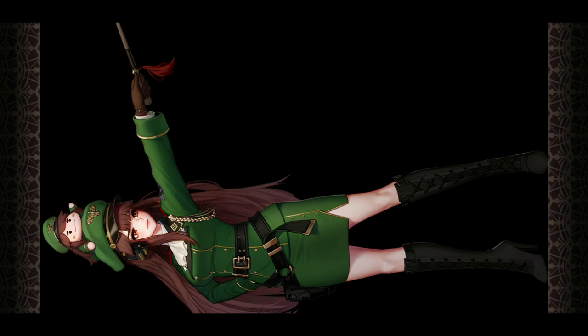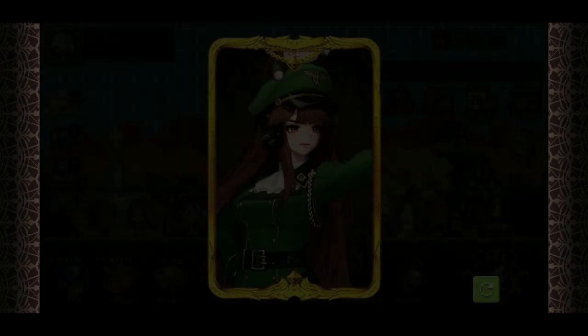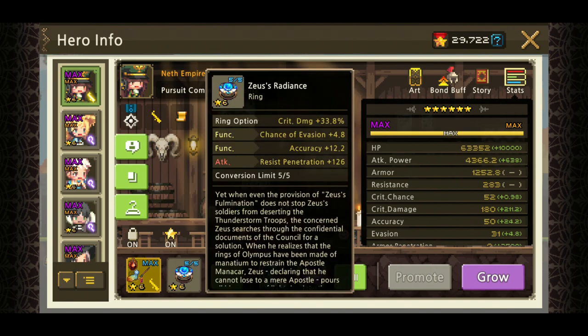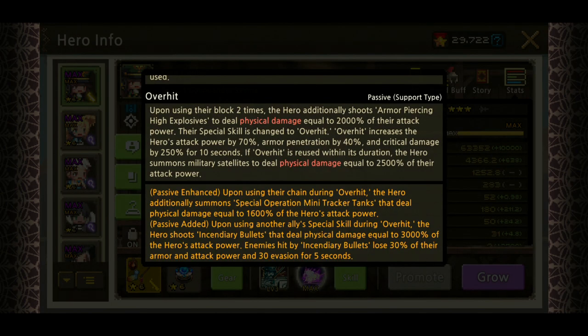Let's have a look at the illustration real quick for those of you who forgot how pretty she is. Let's go have a look at her stats — crit damage, crit damage, and that sigil set. This build is mostly focused on crit damage, and of course for her passive with the soulbound weapon.